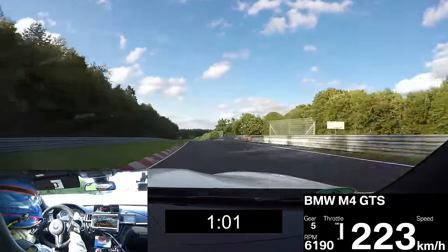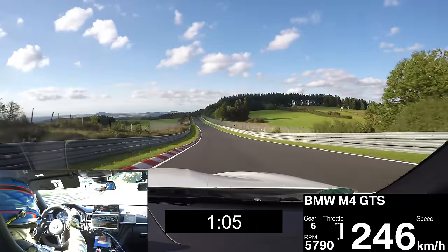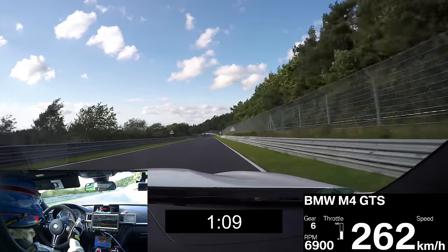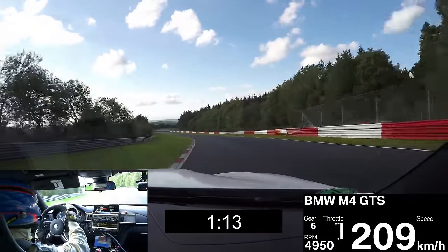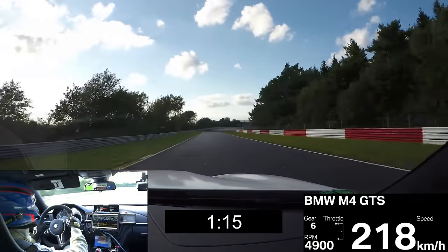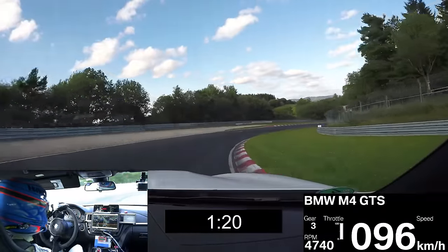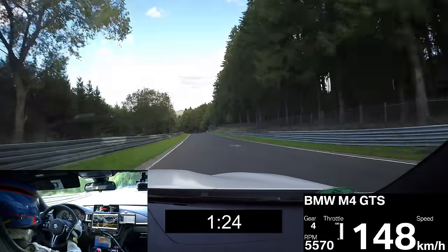We go down to Schwedenkreuz, sixth gear, downhill section. The first jump is on the straight — keep the car straight, then turn in to Schwedenkreuz at more than 200 kph. Hard braking zone to Ardenberg, third gear, long right-hander, perfect exit.